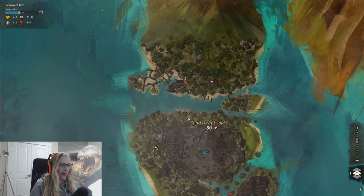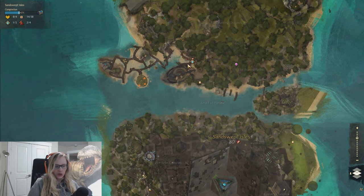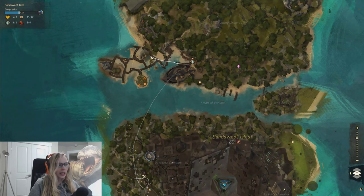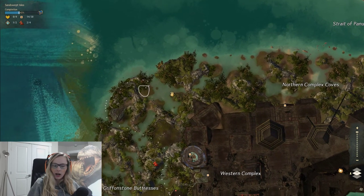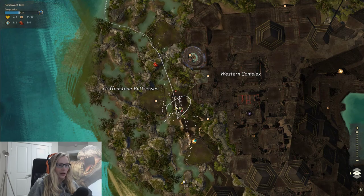So we're at the Sandswept Isles and I took this waypoint. You can either make your way down like this — I missed where I am — or you can hit up Zavista and there's a Jackal portal that will bring you into this nice Karka nest. I'm on this platform, like literally right in front pretty much of the point of interest.